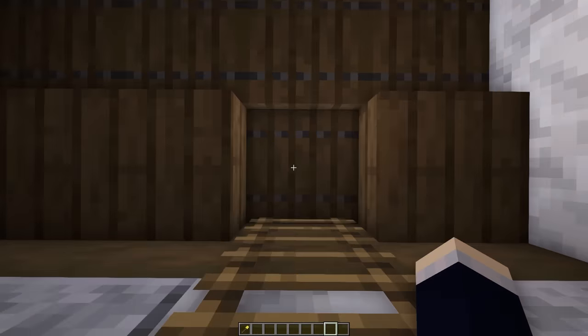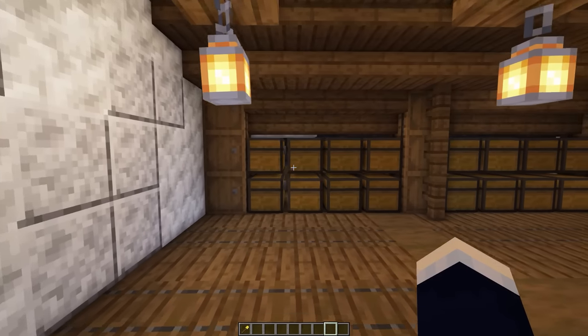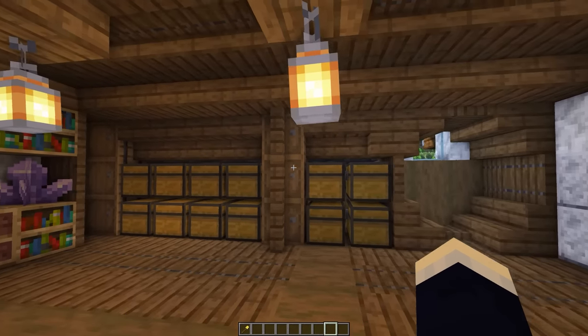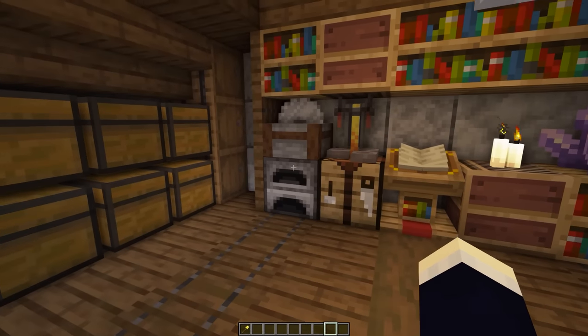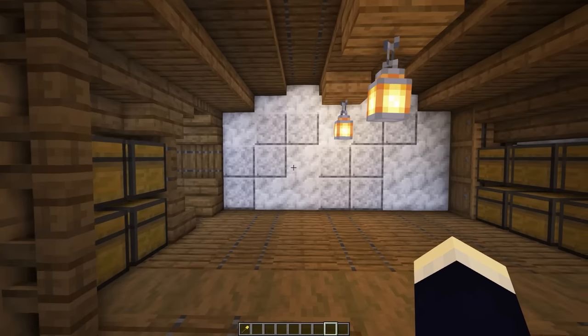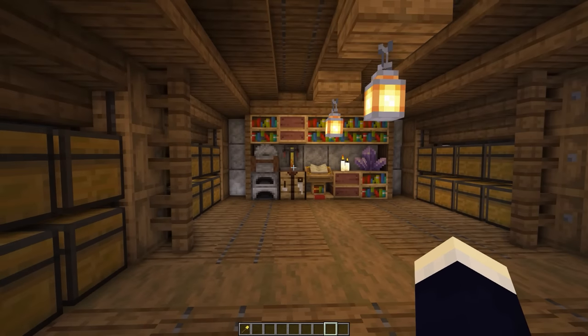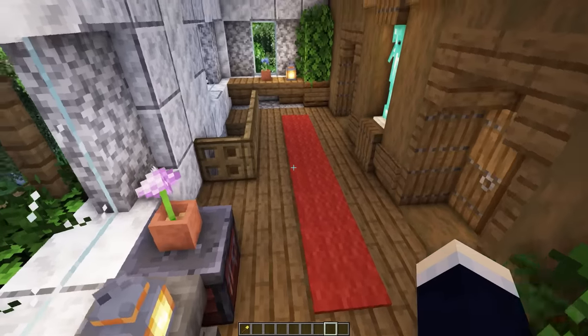Out in the hallway we also have a couple more crafting blocks just under this window. Next let's head up to the final floor, which serves mainly as our storage area. As you can see we have quite a lot of chests on either side and also a bunch of barrels, some more crafting blocks, and a quick access furnace. This is like the attic, so I decided to make it the storage area. That pretty much covers it for the entire base tour.